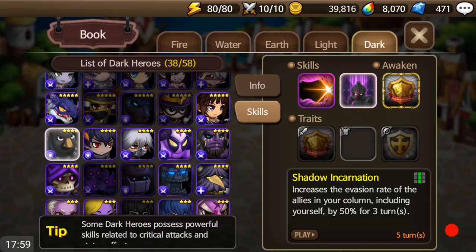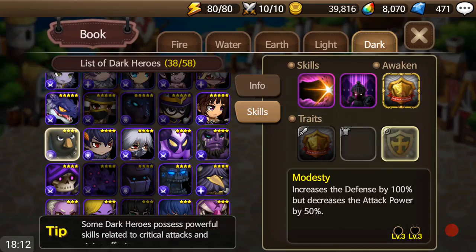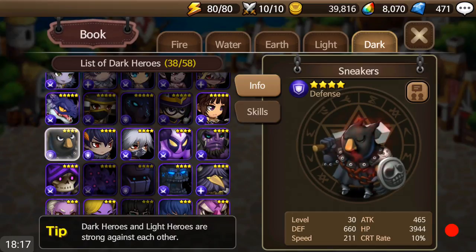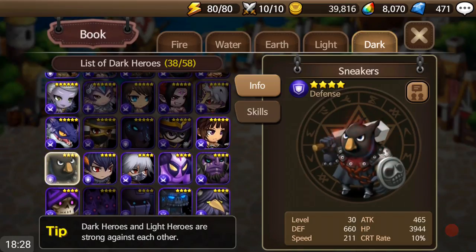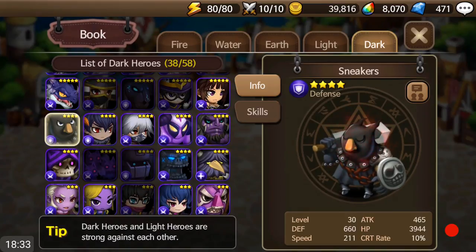You'd have the damage decrease rate on one of them. You'd probably stack defense, HP, and evasion. Evasion is always helpful — you don't want those stuns and CCs to debuff you, because if you can't move, you can't win pretty much.